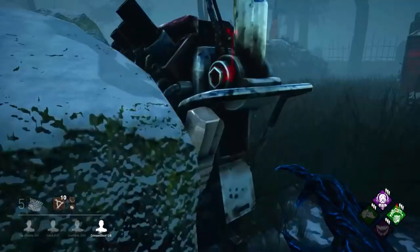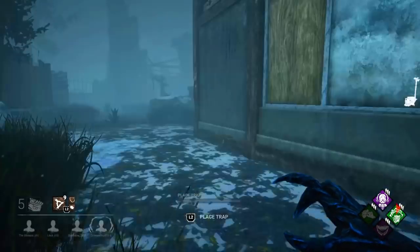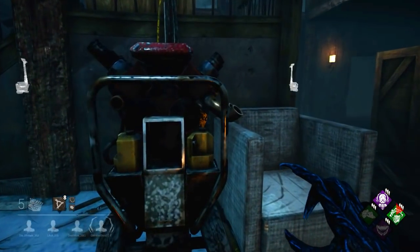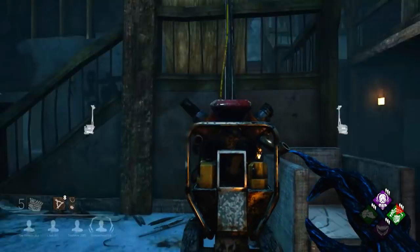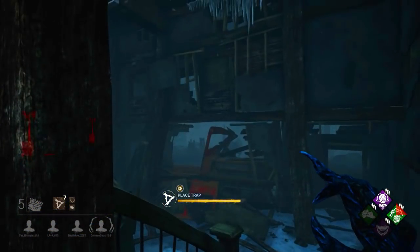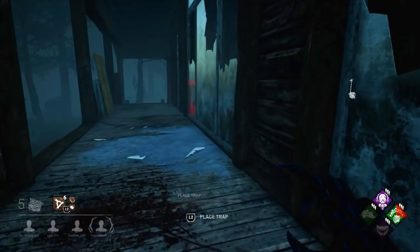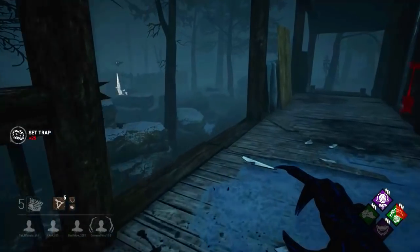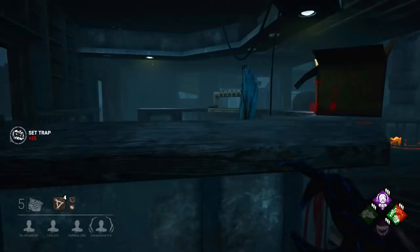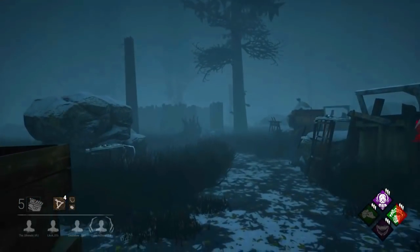We're on Ormond. Like I was saying, when I first spawn, the first thing I like to do is place my traps wherever I spawned. The good thing about this is we have a nasty little 3-gen setup — this gen, this gen, that gen. Perfect. I'm going to utilize this time to set up my traps, and the Corrupt Intervention is in our favor right now which is really good. I want to trap right here and also up here near the pallet.